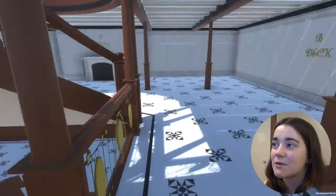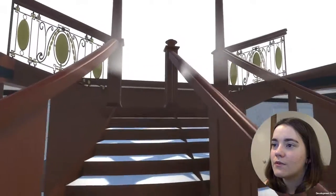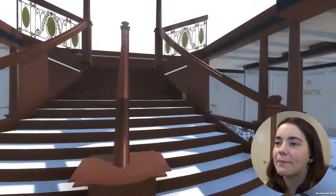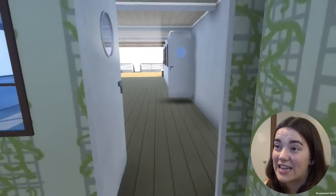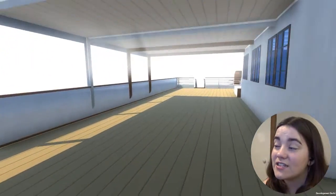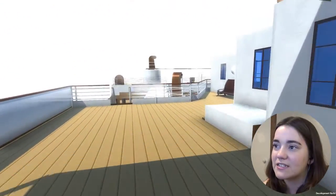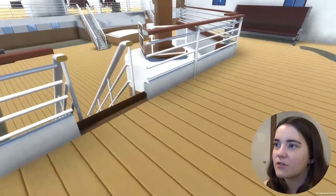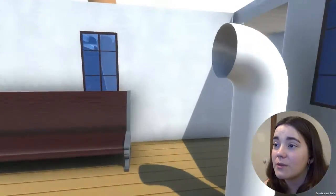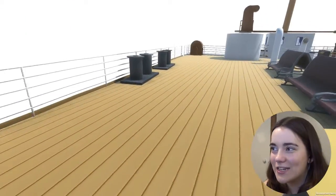Do I dare risk going down the stairs? I might fall through the ship. Okay, well we're going out. We're not allowed out. You know, it is a bleeding shame about how game breaking those bugs are, because this looks really well done. Even for just showing off decks B and C it looks really good. I'm guessing they still need to work on a skybox and everything, but I'm quite impressed. It looks quite good. I'm really scared to touch anything in case it breaks my game.